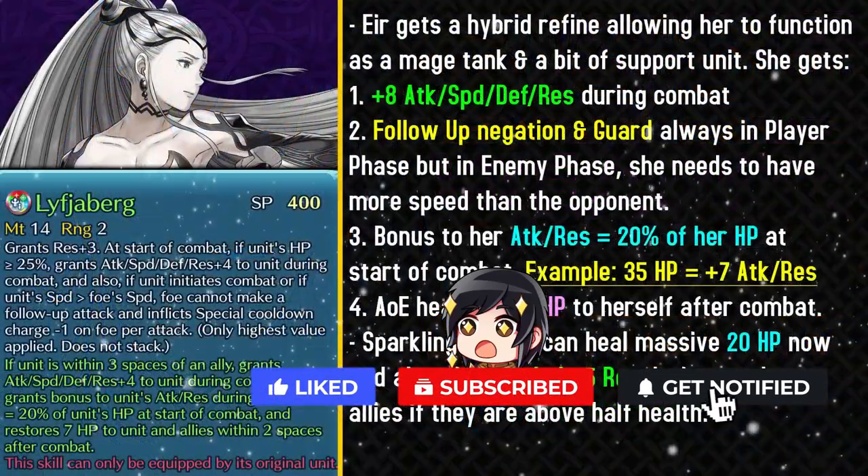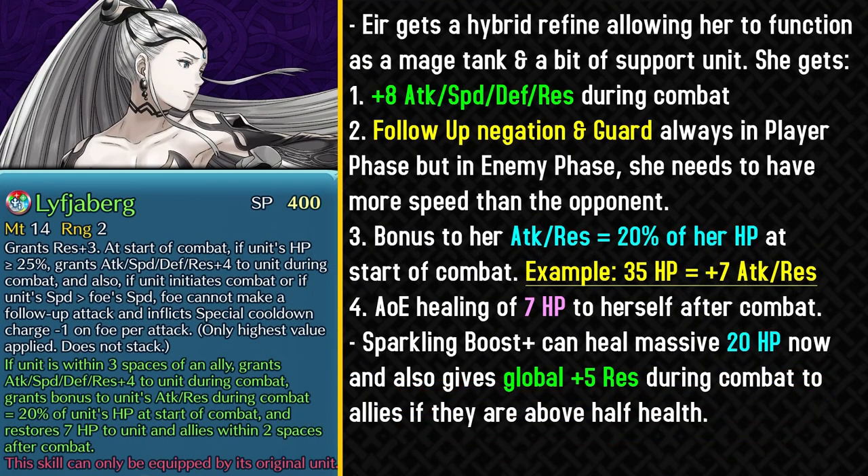Let us begin with the free-to-play goddess of Book 3. Eir gets the first mythic refine and also the remix. Lithia Burke pretty much gets a hybrid refine that allows her to function as a mage tank and also a bit of a support unit. This new refine gives her plus 8 to all of her stats, which is definitely really helpful because she is an older unit. She also gets follow-up negation and the guard effect always in the player phase.